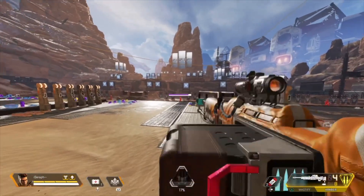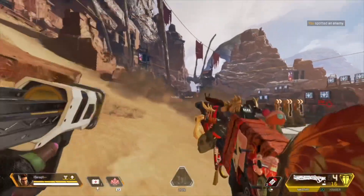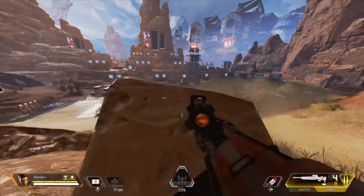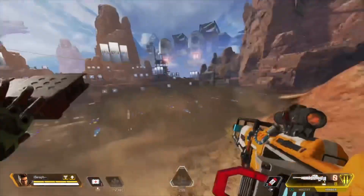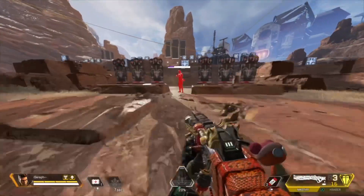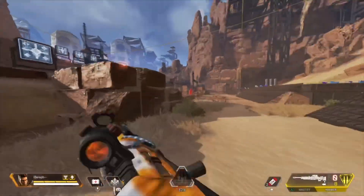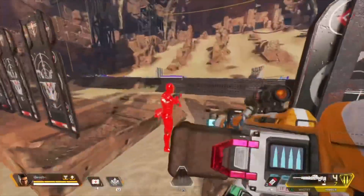Another good tip: say there are enemies in the area and you need to rotate. You want to smoke ahead of you to enable you and your team to move pretty safely. As you can see in the clip, I was able to cover a lot of distance and get to a better position. You want to smoke in front of you so you run into the smoke and maximize the distance where they can't see you. Rule of thumb — smoke where you're going to be.